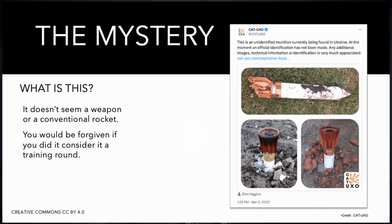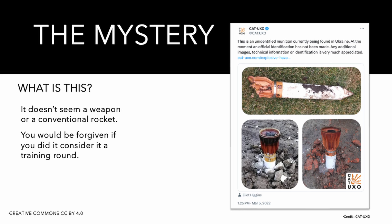On the 5th of March 2022, this post appeared on the social media platform now known as X. CAT-UXO is an international charitable organization that works in supporting the neutralization of unexploded ordnance to avoid civilian casualties. It was an authentic mystery — never seen before. It seemed to contain some electronics and other unidentified components. This munition sent waves in the intelligence community because it was something unaccounted for, and like everything you are unaware of, it was potentially disruptive.